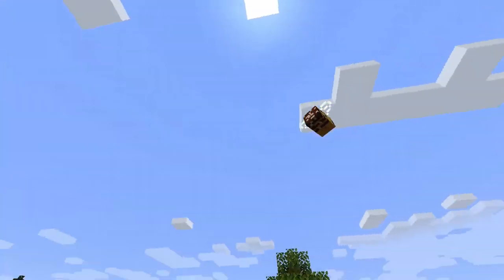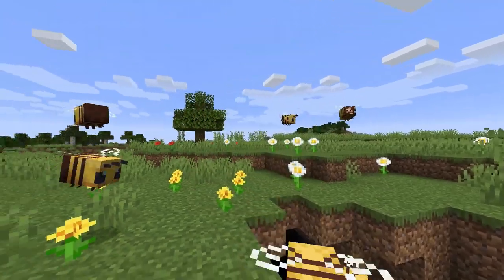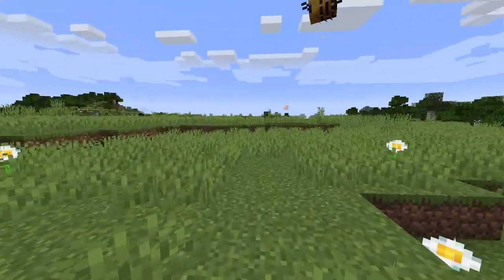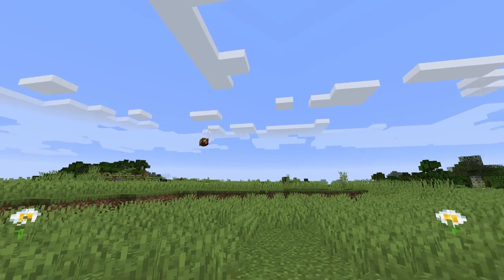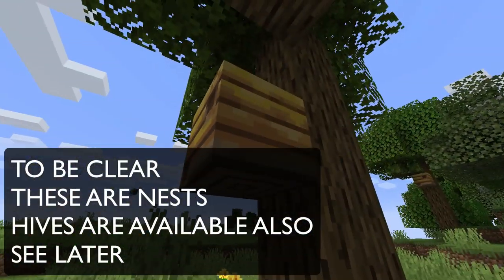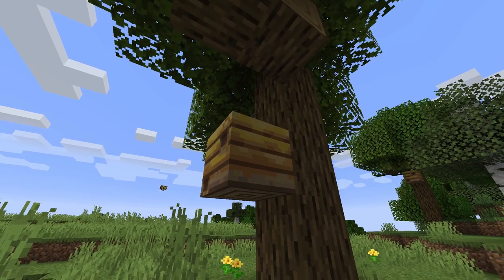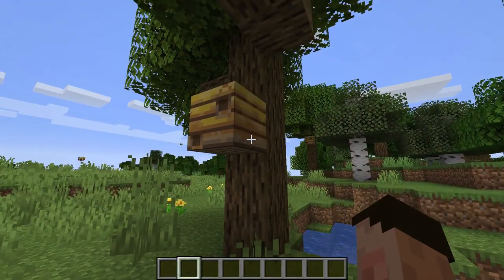That bee changed color and got all covered in pollen — it is now a fully pollinated bee. That bee is going to fly around a little bit and eventually find its way back to a hive nest. It doesn't know where it is at the moment but eventually it'll find a hive and start to fill it up. These hives have five states — level one through level five — and at level five you can start to interact with them and get different resources.